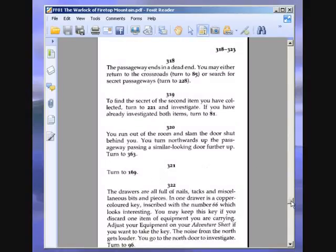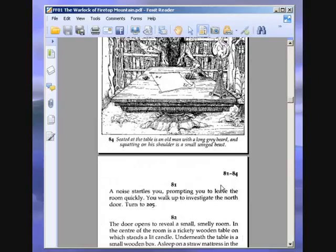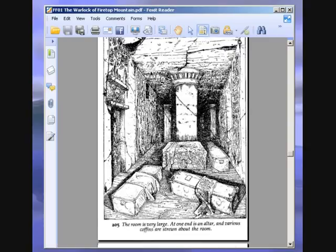Now we've investigated both items — turn to 81. A noise startles you, prompting you to leave the room quickly. You walk up to investigate the north door. Turn to 205. The door opens and you find yourself in a dark crypt of some kind. The room is very large. At one end is an altar and various coffins are strewn about the room. There is a door behind you in the south wall and also one in the west wall. We are just going to leave via the west door. This is the room with the vampire in it — you don't want to hang around here.